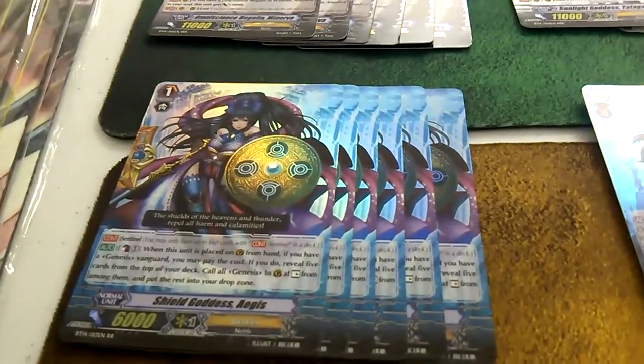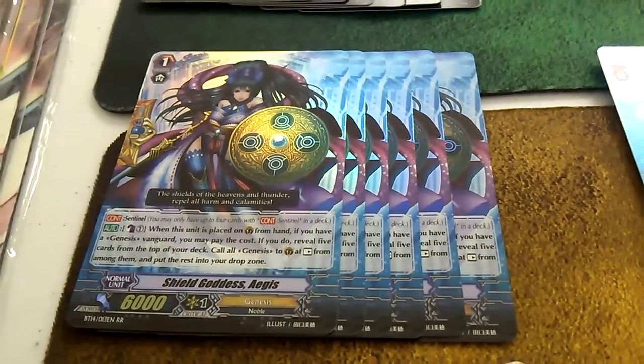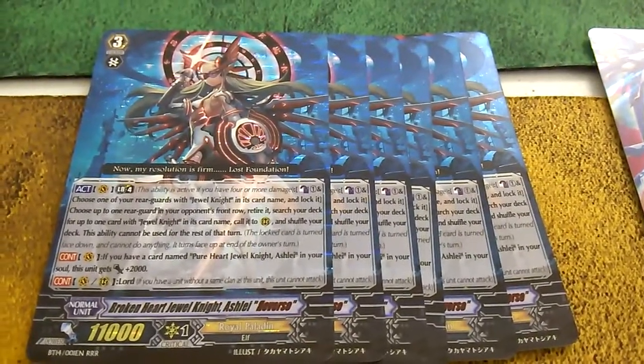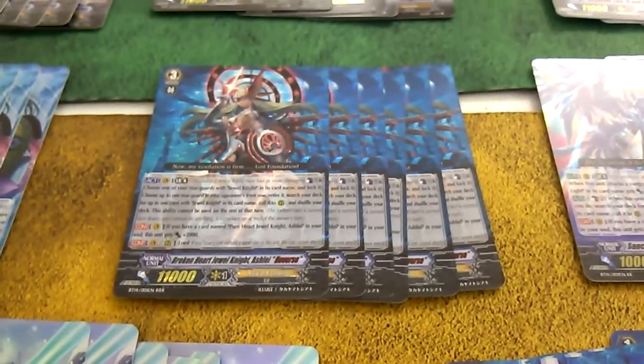We've got six copies here of the Genesis Quintet Wall, which has very nice art — I like it a lot. We've got six copies of Ashley Reverse. Ashley Reverse is the new boss monster for Jewel Knights — it's very cool. I am hoping that it sees a lot of play.